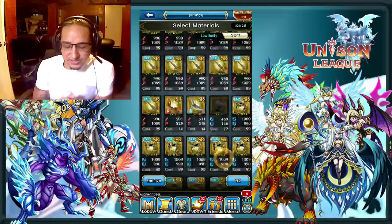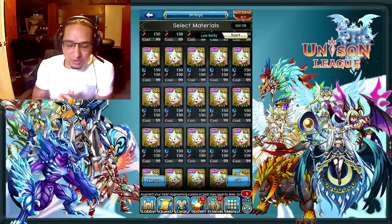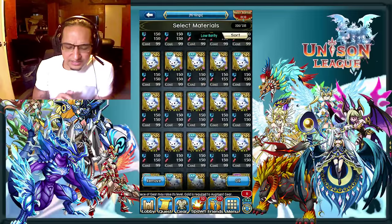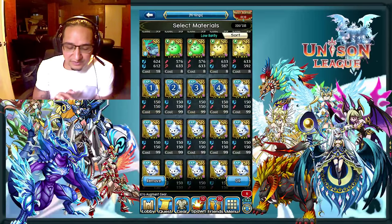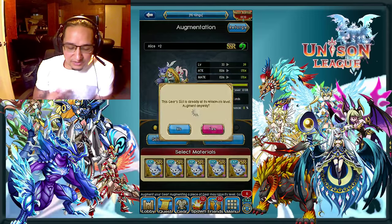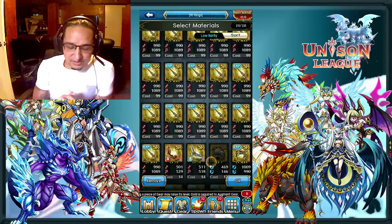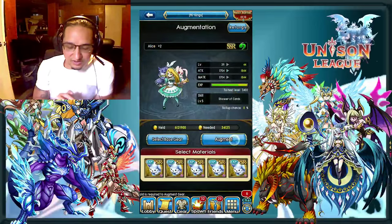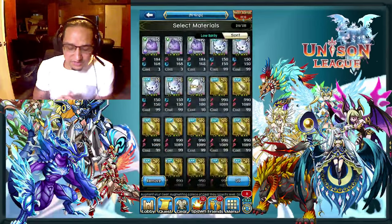Now what you want to do is use the EXP lumens from here on out. As you can see, I have a boatload of skill lumens, but I'm going to be using them on another Alice later, so I might as well save those. I might use them during this one if I run out of EXP. So continue on this route of putting in regular EXP lumens, as they do give a high amount of EXP. I'm just going to put the SRs in there all the way until it hits level 60, which is the SSR cap.